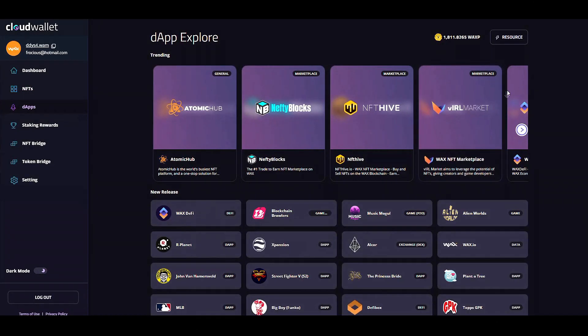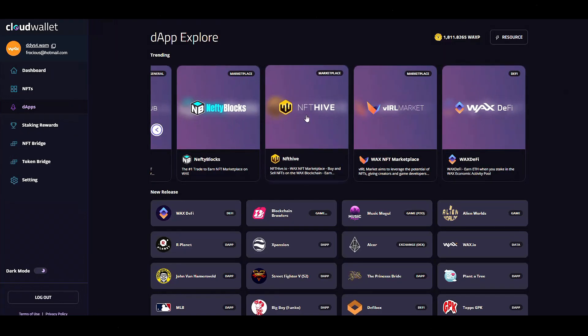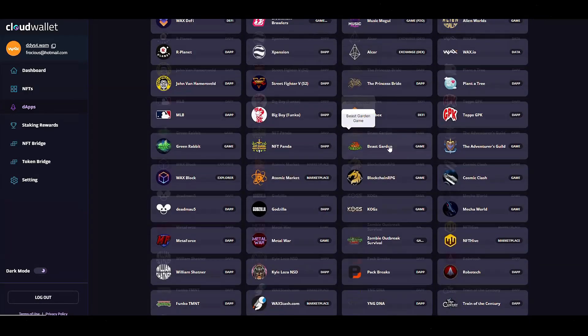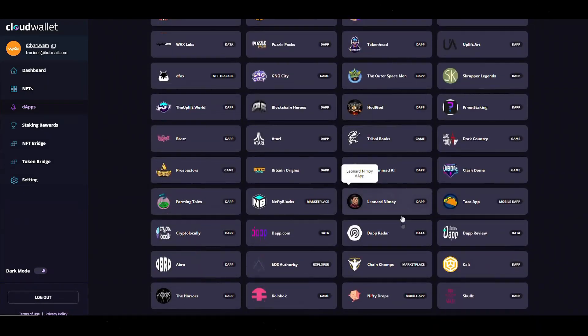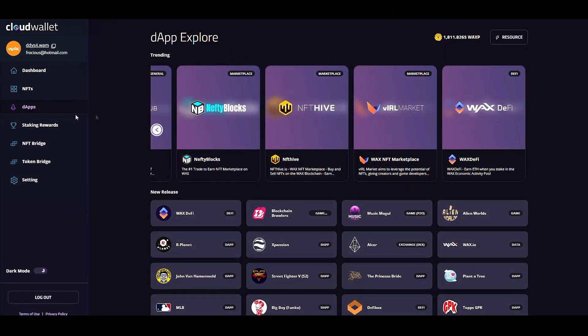Next, we're going to look at dApps. I really love how clean this looks. It's going to show your trending dApps just like on the home screen, but then you can look more in detail at all of these dApps. That's where you're going to find your dApps.